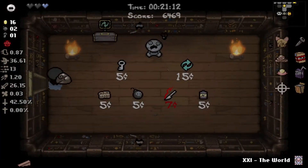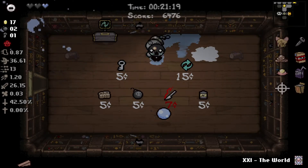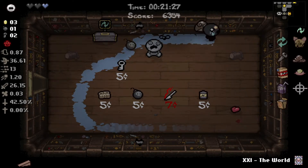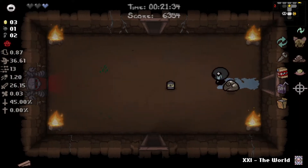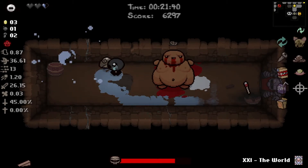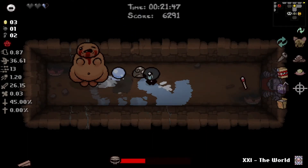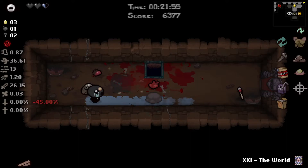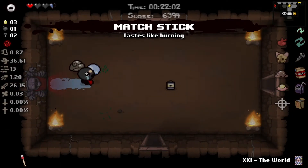Let's take Restock. We still have Diplopia that we can use if we really want to. Let's go fight the boss real quick - Mega Fatty, in possibly one of the smallest rooms I've ever seen Mega Fatty in. We try to kill him as soon as possible. Very happy I took Judas's Shadow there. We get an HP up - I'm okay with that. The matchstick could give us more bombs, and we don't really need Doorstop anymore, so let's take that.